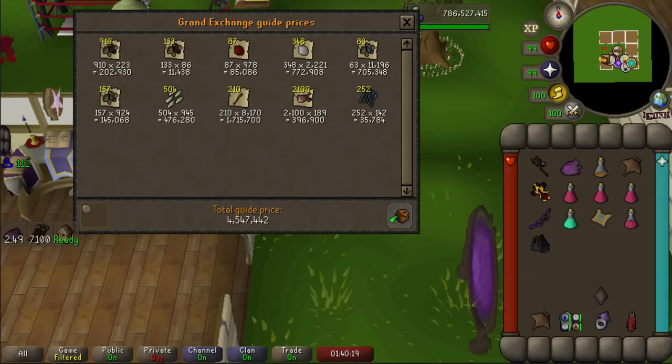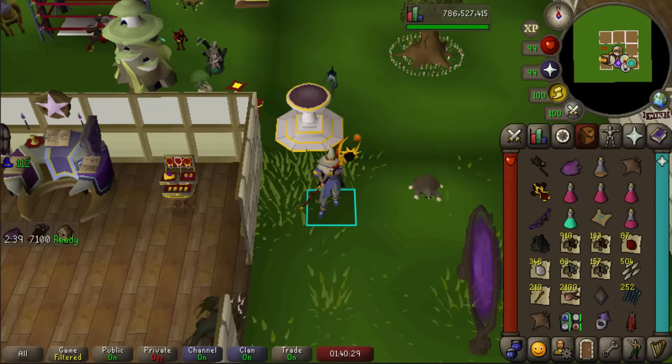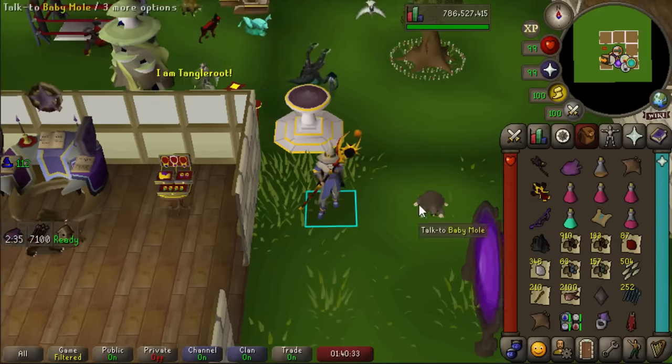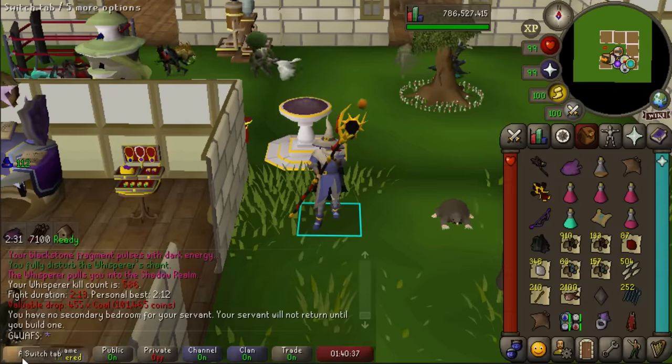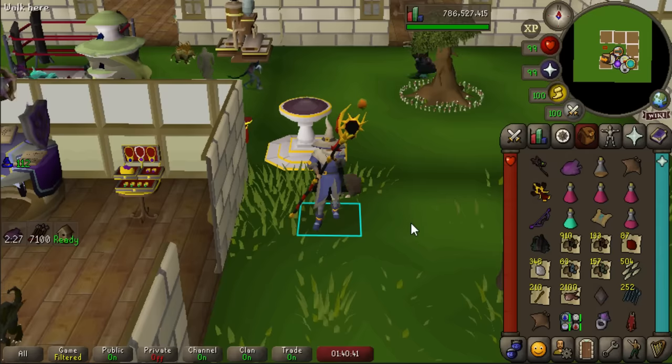This boss is nuts. I looked at the wiki — they actually have the GP per kill rates. If you get a perfect kill every time and include the value of the Bellator Vestige, it's 400,000 gold per kill. I get just over 20 kills per hour, so I'm making on average like 8 million gold an hour at this boss — which is nuts because Desert Treasure 2 came out over a month ago and this boss is still such good money.